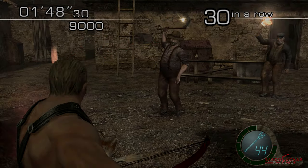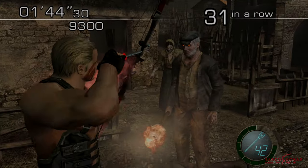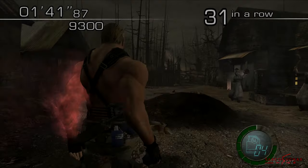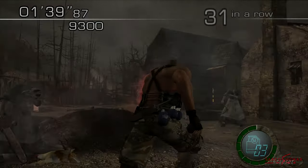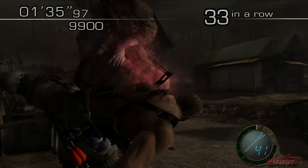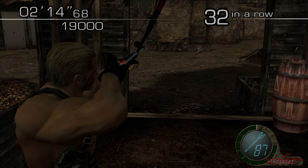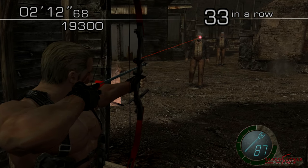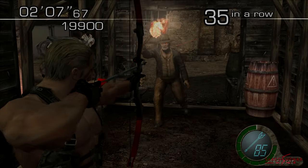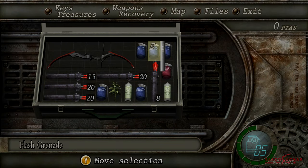Now it's all about maintaining the combo. Krauser's arrows can kill the ganados with a single headshot and can kill any plagas with a single shot as well. Alternatively, you can use his flash grenades on the plagas and kill the ganados with his powerful double kick. Head into the cow barn and stand at the back. All you need to do is stand your ground and kill everything in front of you, as you are effectively bottlenecking the enemy so they can only come from one direction — no surprise chainsaws sneaking up behind you in here.